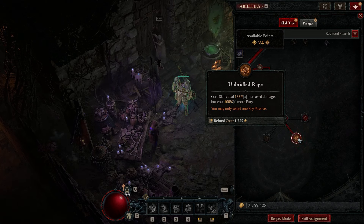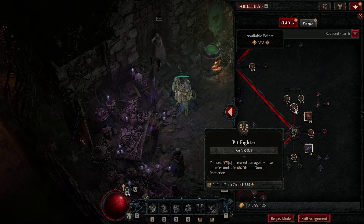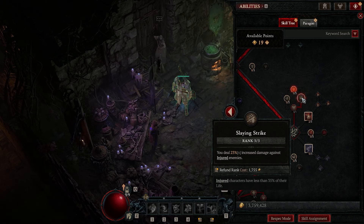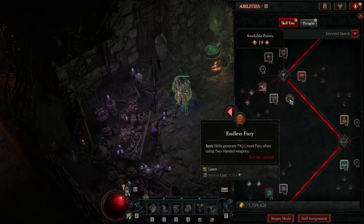For our key passive we're going Unbridled Rage, which gives a 135 percent damage multiplier to Upheaval. It does cost 100 percent more Fury, but we have a lot of resource regeneration so don't worry about that. After selecting the key passive, dump another two points into Pit Fighter, then a full three into Slaying Strike. Slaying Strike gives a damage multiplier against injured enemies — enemies below 35 percent health. Then go back to core skills and dump a full three into Endless Fury.